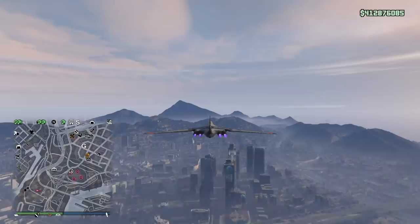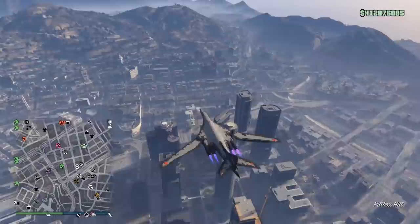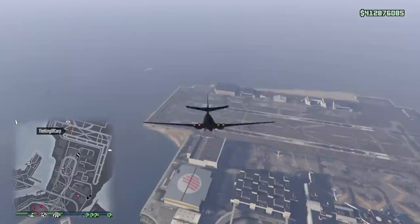One neat feature this plane has is stealth mode. Once you reach a certain height — just a little bit above the Maze Bank Tower — the plane goes completely off the radar so no one can see you on the map. You don't have to be extremely high, which is good. But even so, the stealth mode kind of works against the aircraft instead of having synergy with its bombing.